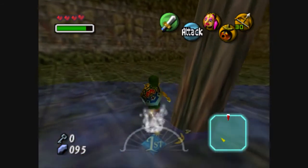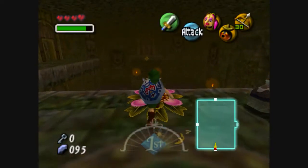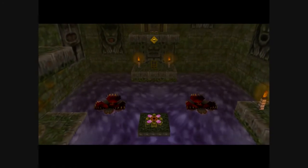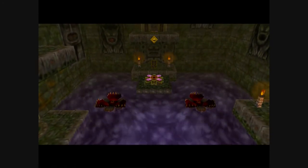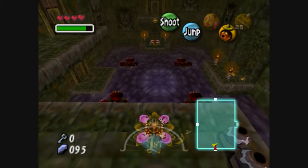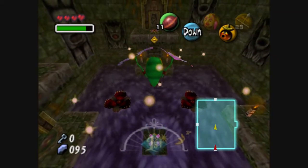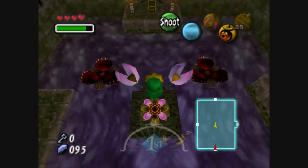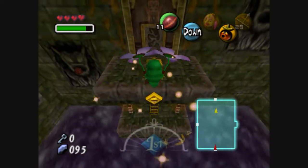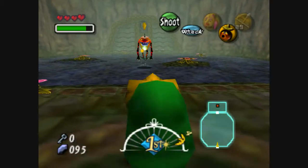Hey stupid camera, stop turning around — stay behind me. I don't know if I can do it. That makes the platform go up so we can go to the door across the room, and I believe that door is the sub-boss if I'm not mistaken. Hopefully I'm not mistaken. Success! Is it — yes, this is the sub-boss.